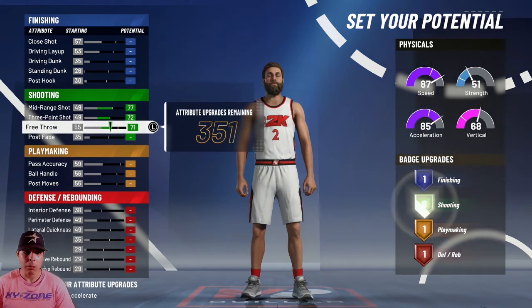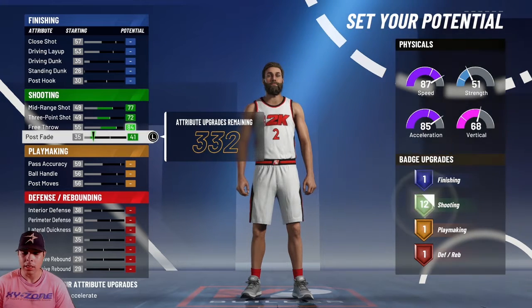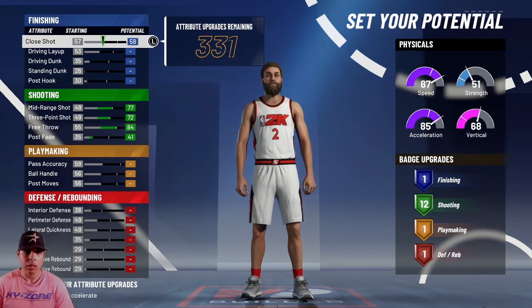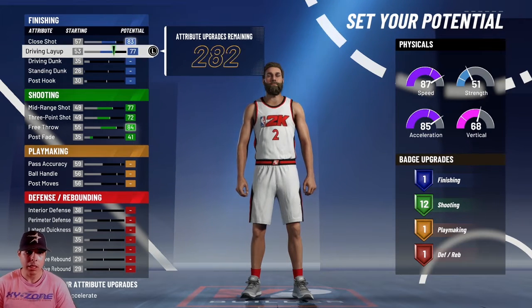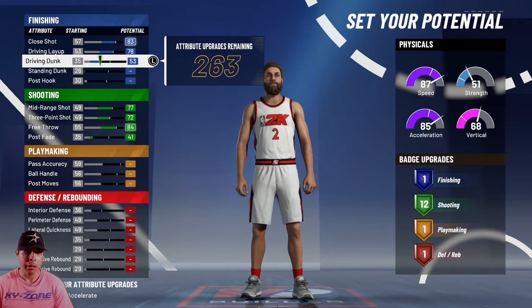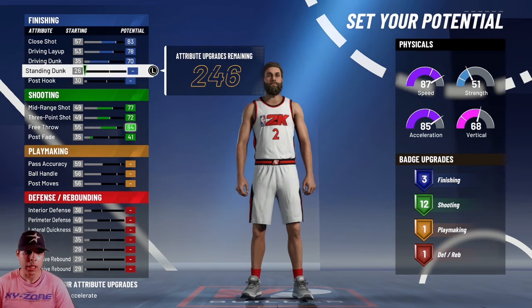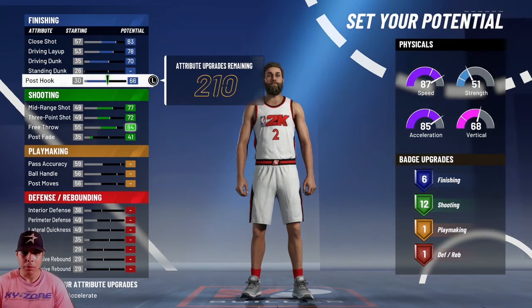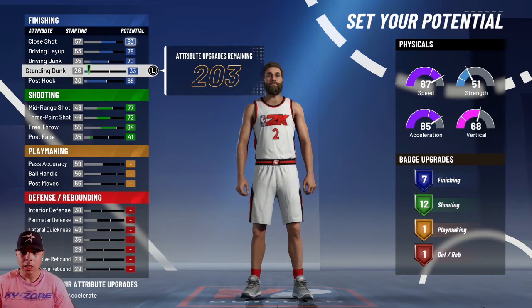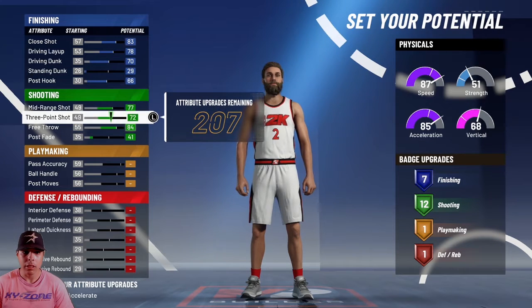For this build I want you to get 12 shooting badges, which I think is what you need. Then for the finishing, you max out all your main ones — the driving dunk, driving layup, and close shot. I like the post hook better because last year post hook was kind of OP, but we don't know about this year. You can max it out to where you'll get a seventh finishing badge.